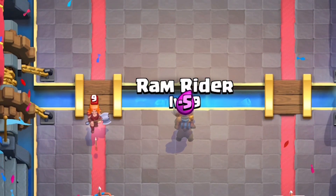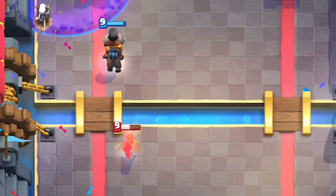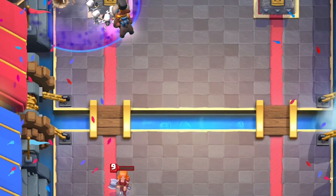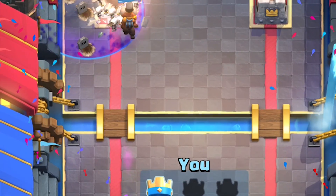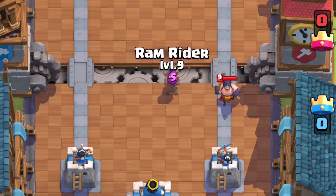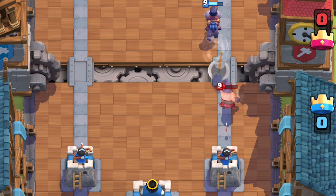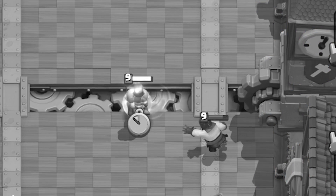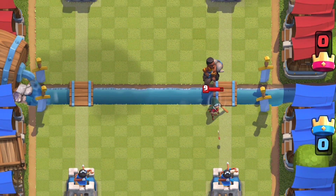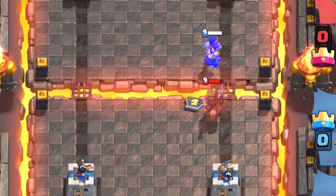The Ram Rider is really good at defending against units and translating that into a counter attack. You can build up a big push or you can just have her Ram in by herself - she is a 5 elixir card after all. She can jump the river just like the Hog can, and she snares at the same time and can be used to counter attack while snaring units in place for your Princess Tower to destroy. Really notable units are going to be Dark Prince, Bandit, Hunter, Inferno Dragon, Guards, Valkyrie, and even Electro Dragon. Timing is key!